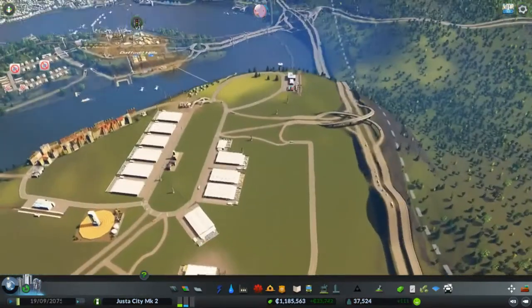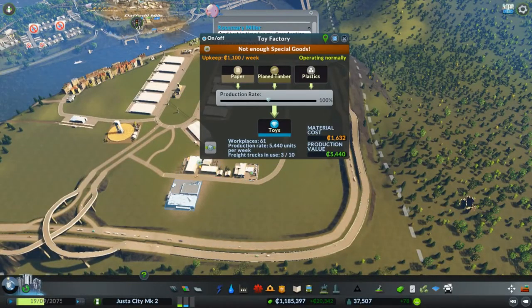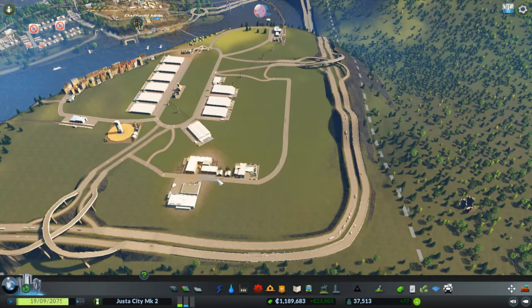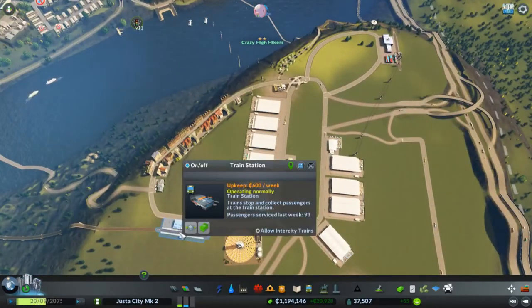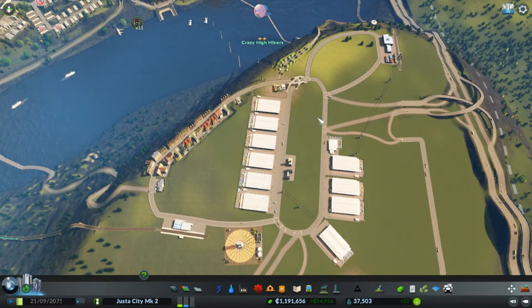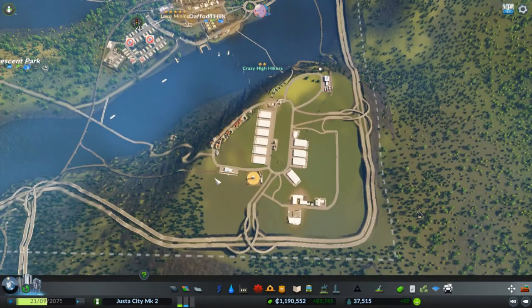Our little factory district is sort of running. We only got three of our factories moving - we got the bakery, the toy factory, and the household. They can all more or less run. Due to stupid AI, sometimes they have trouble keeping products all the time, but they're working. I changed one of these to a passenger train station and left the other one as a cargo instead of two cargos.